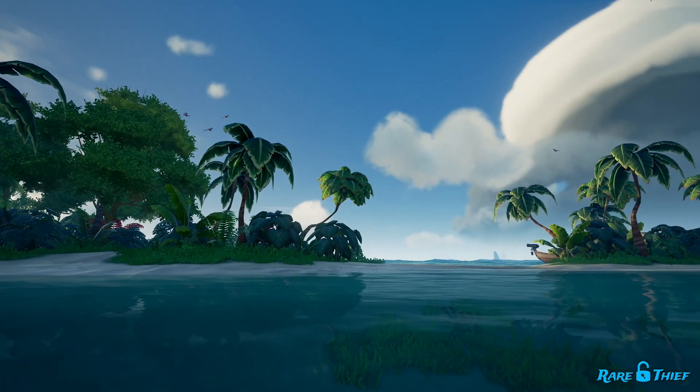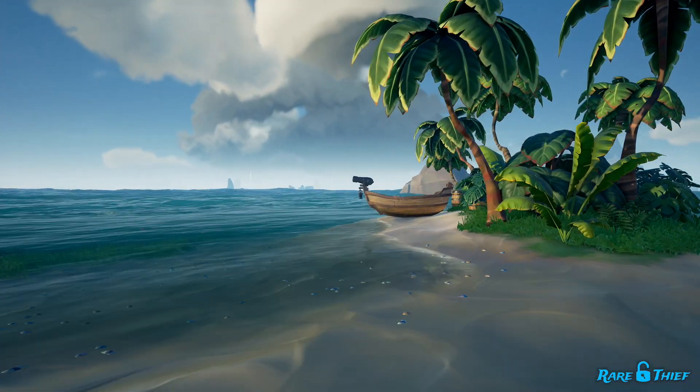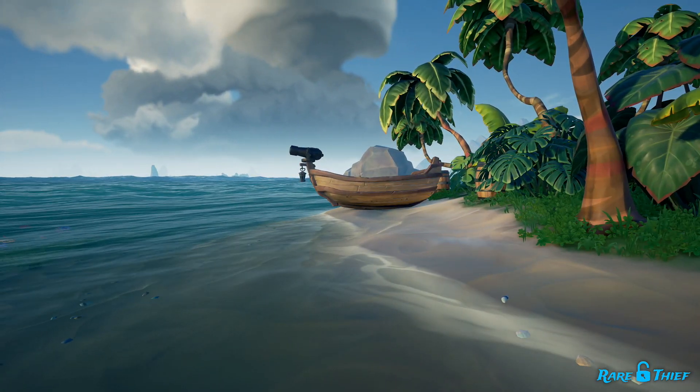Cannon rowboats can be found randomly on island beaches in the Sea of Thieves. So sail around the sea and be sure to pay attention to what may be on the shores of each island you pass.